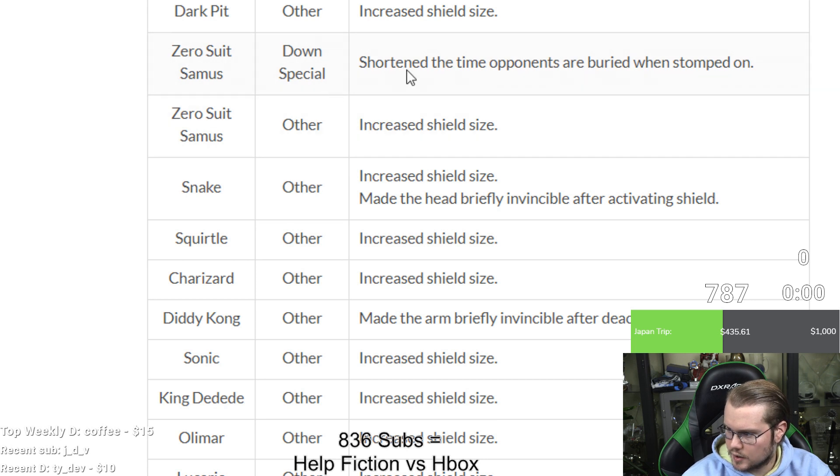Zero Suit Samus: flip kick — shortened the time opponents are buried. I actually hate flip kick. Zero Suit is fine to watch in this game, unlike Smash 4, but flip kick is still a piece of shit. Even without the bury the move is so good for getting out of disadvantage, so it's hard to say how much this hurts without knowing exactly how much shorter the bury is. Also increased shield size.